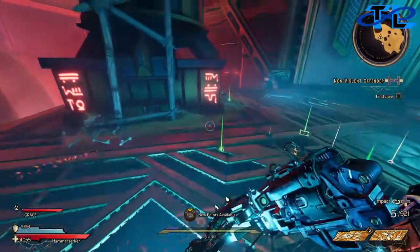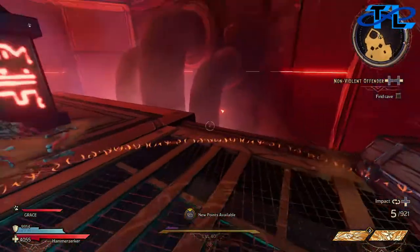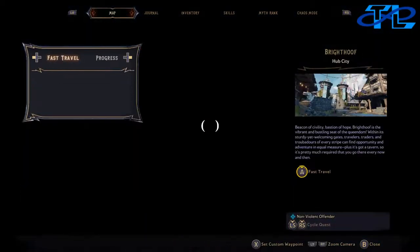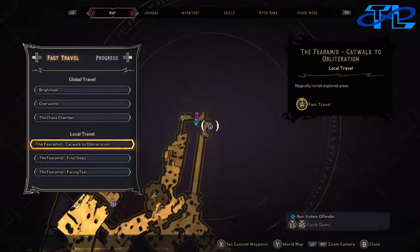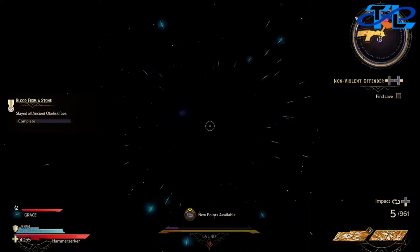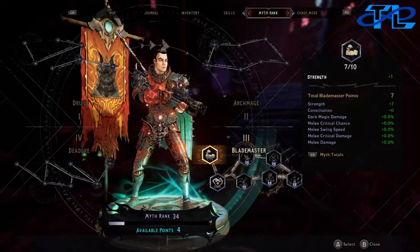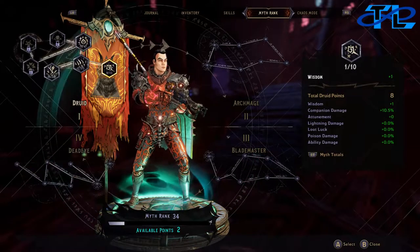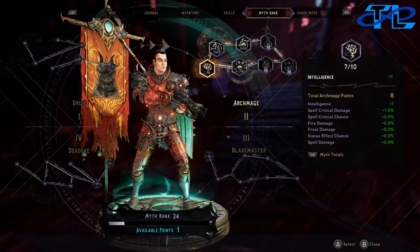Before we end the final Tiny Tina's ancient obelisk video, we're gonna test out our brand new gun. But first, a respawn right here. Let's use our points — we got four. Put one in Strength, one in Gun Handling, Companion Damage, and Intelligence. Nice.